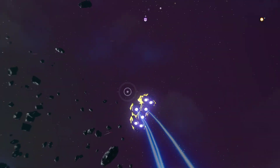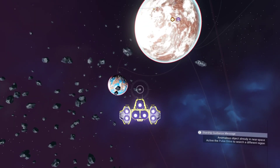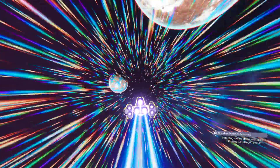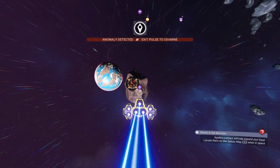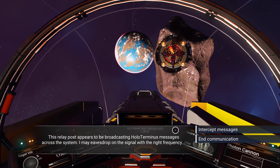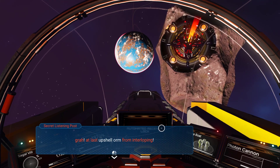Let's face a different direction and set off another one. There's still one too close by - we gotta move first. It took it - it's looking for something. Secret listening post! There's an incoming message: this relay post appears to be broadcasting Hollow Terminus messages across the system. I may eavesdrop on the signal with the right frequency. Intercept messages: 'Graw at last, up shell worm from interloping.'